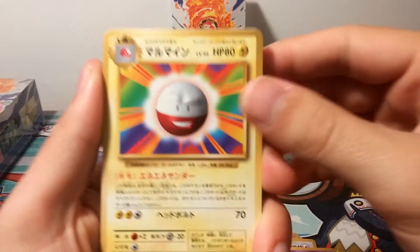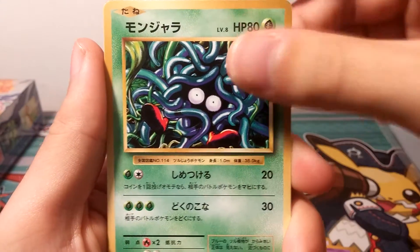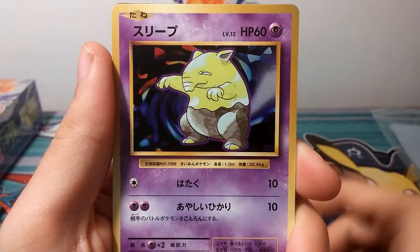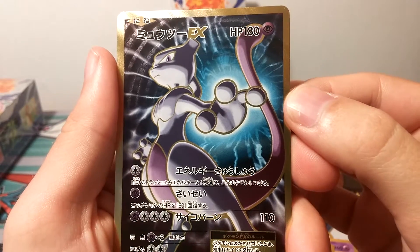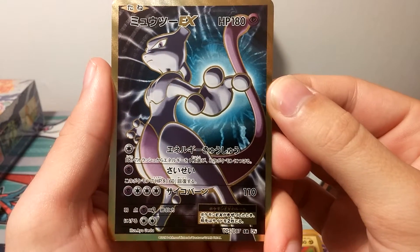It takes a little more time to open these boxes — there's a holo in every pack, so I have to stop and sleeve the holo after every pack. And with these cards, I'm sleeving all the holos right away. Pack two: Electrode, Arcanine, Sandshrew, Tangela, Growlithe, Weedle, a Voltorb, Drowzee — and I think we got something behind here... oh baby, Full Art Mewtwo EX!